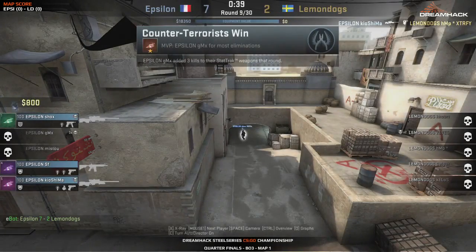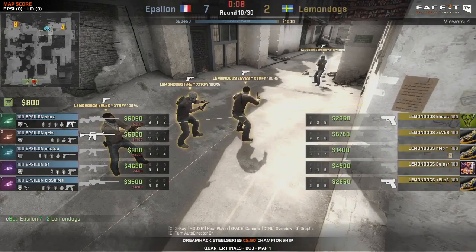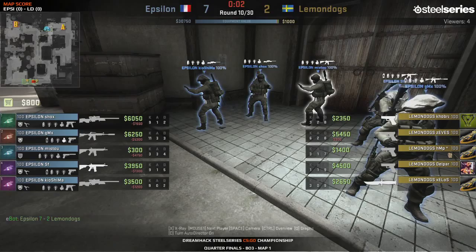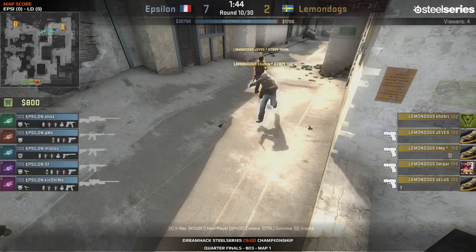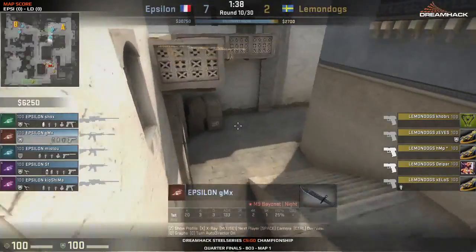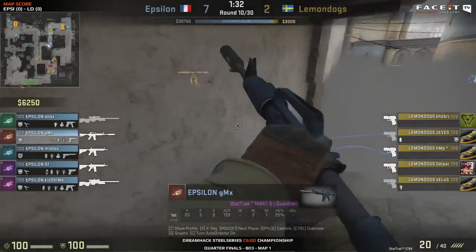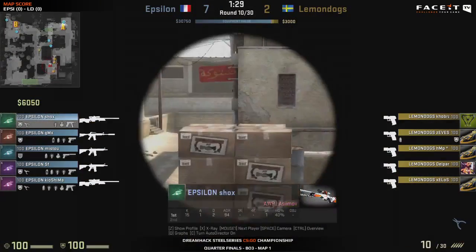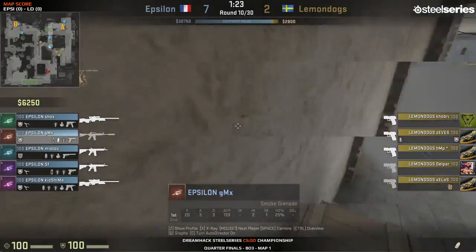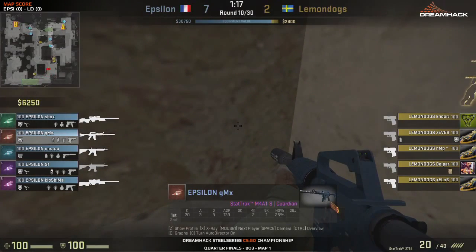Kiyoshima gets a shot down on HMP, shutting down bombsite B. I think they realized that two rifles in bombsite B would not work. Looking at the scores, it's pretty good on the French side - almost nine kills apiece except for Mistu with three. Lemon Dogs are doing worse for wear. GMX gets a boost with aggressive short play on top of the box. The terrorists might be pushing towards long on another eco round. I don't think Epsilon will be making that aggressive push down mid again.